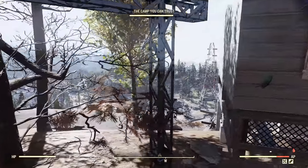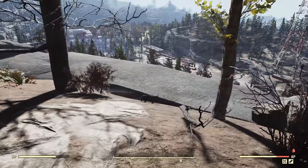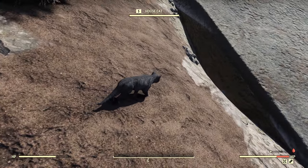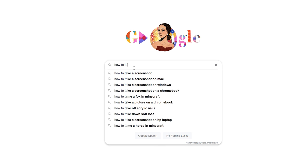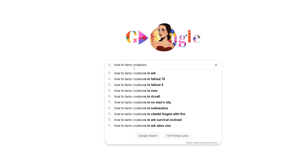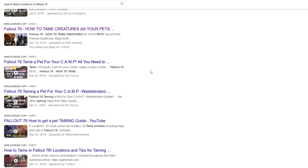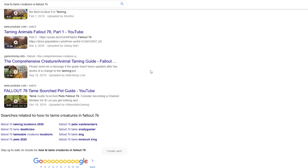Here's the scenario: you're out hopping vendors when you notice a deathclaw, or a cat, or a dog, or a Yao Guai just wandering some player's camp. You hop on Google and do a search on how to tame creatures in Fallout 76 only to come up with video after video that doesn't quite have all the answers. Do you know where to find the elusive mega sloth? Do you know what level you need to be to tame some of these creatures? Well you've got questions and I've got answers — well, at least six of them.